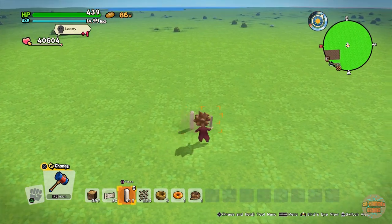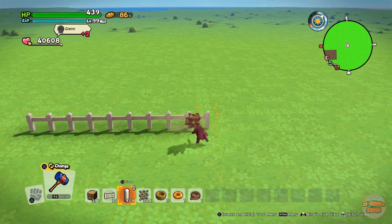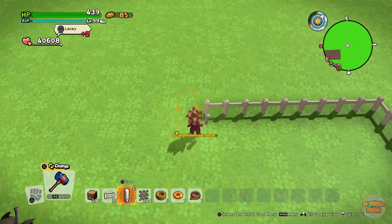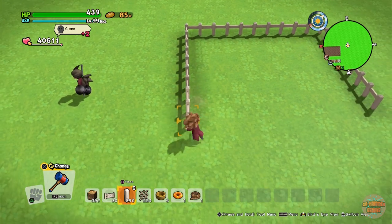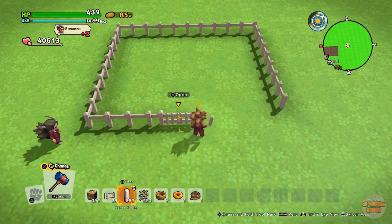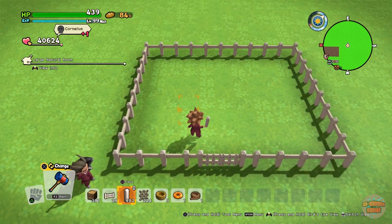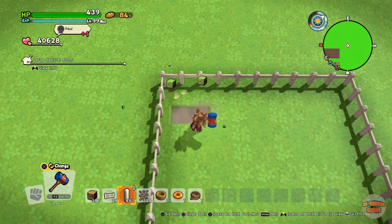Anyway, what we're going to be doing is making a fishing hole. You can make this indoors, but my biggest problem with that is — you can use this to fish, and you wouldn't go indoors to fish, it's weird. So what I've decided to do, and I tested it just to make sure it will work, is make it outside, kind of like a field.